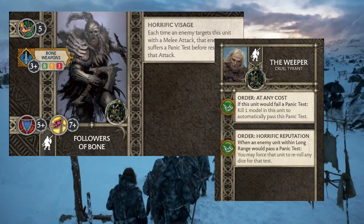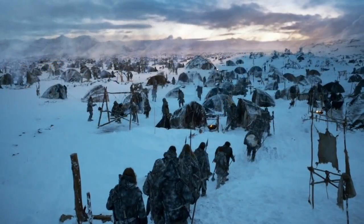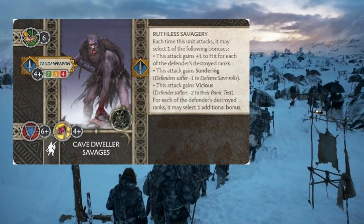Next up, I want to take units that are pretty killy and can wipe out ranks easily, so we're taking two units of Cave Dweller Savages because they have seven attacks when they go in. They can choose Sundering, Vicious, or plus one to hit, so they have the ability to really tailor their benefits to what they need. Jagged Trophies has a lot of synergy with the Vicious on them, especially since they are quite fast for getting the sides. Mark of Slaughter is also good if you're trying to increase the amount of dice you're throwing around, and it'll help you trigger First Claim if they happen to be around.